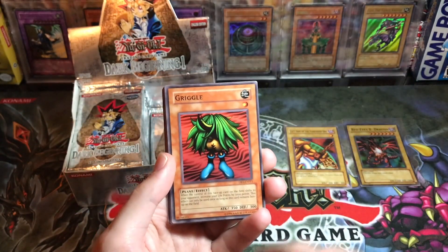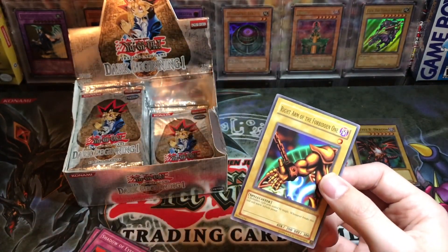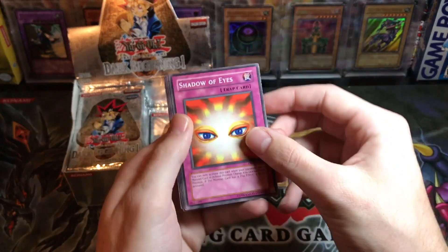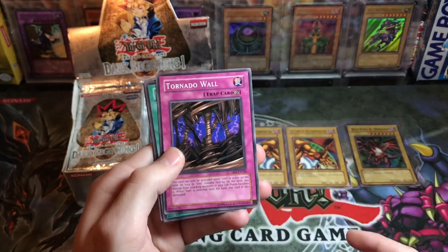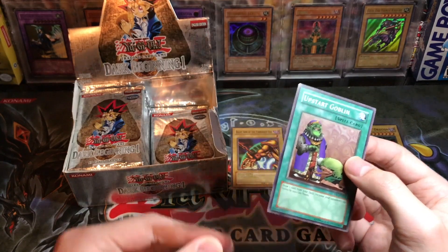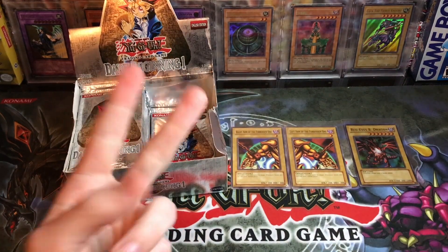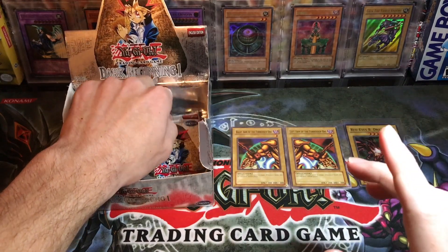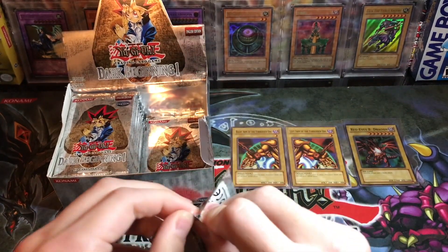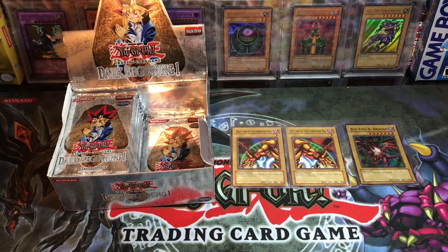Toon Mermaid, Jinzo Number Seven — too bad Jinzo's not in here. Oh wait, Jinzo is in here, of course he is, he's an ultra. Shining Abyss — oh, Right Arm of the Forbidden One! There's our second Exodia piece, and we're not repeating so we actually want these. Shadow of Eyes, Various Hands, Mirror, Tornado Wall, Eternal Rest, Upstart Goblin, and Yumi. The best box pull would be since we got Red-Eyes — I'd want Blue-Eyes, Exodia head plus all pieces, Relinquished super, Red-Eyes, and maybe Makhiora the Destructor. Dark Sage is in here too, that would be epic.